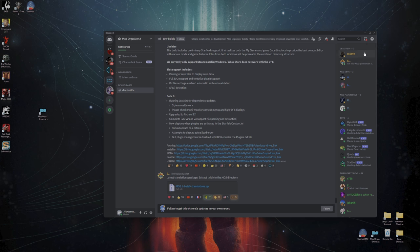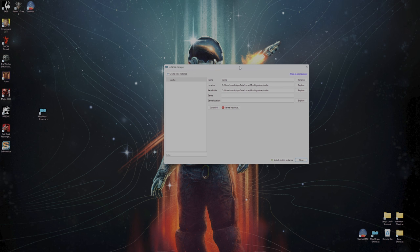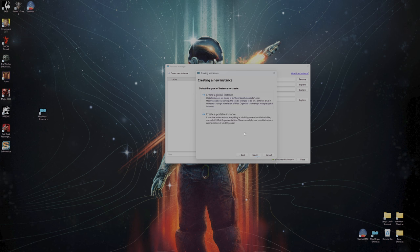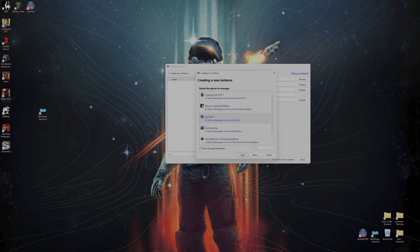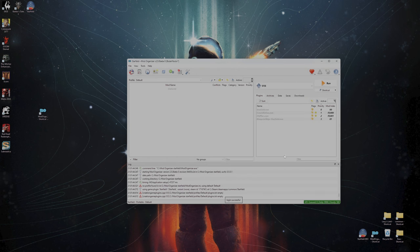Open up Mod Organizer. Don't be confused — click Create New Instance, then click Next. We're going to create a portable instance. Find Starfield. For Xbox Game Pass users, it should show up here too — you could try it. Set the location to your Mod Organizer Starfield folder in the C drive. Click Next and then Finish. Launch the new instance. First thing I like to do is click the wrench-and-spanner icon, go into Theme, and choose Dark Mode. Click OK.